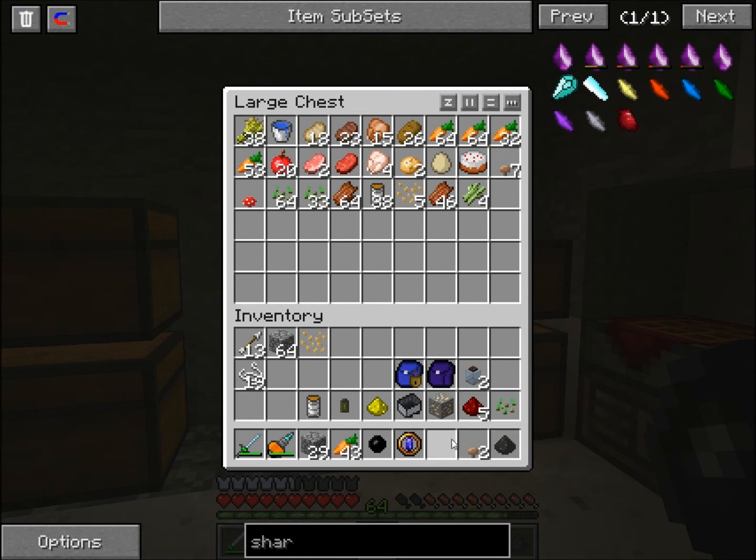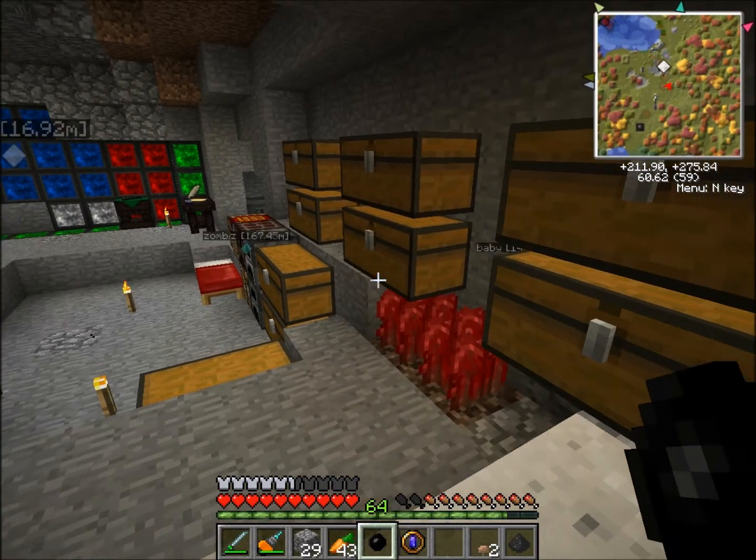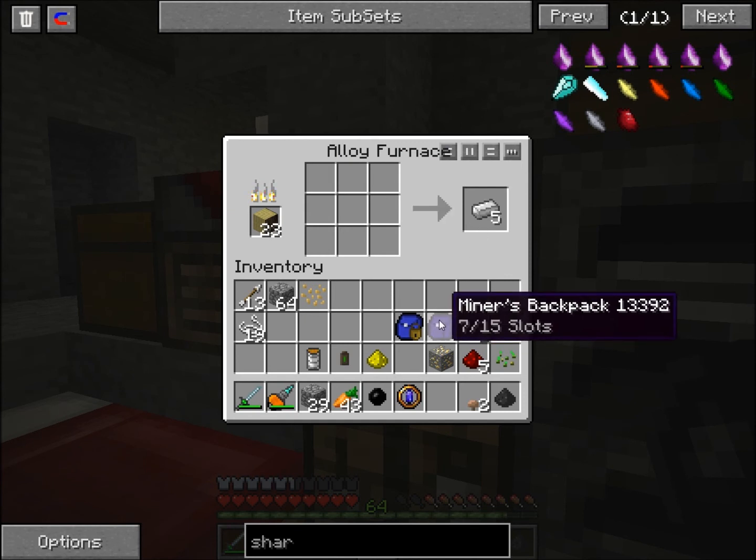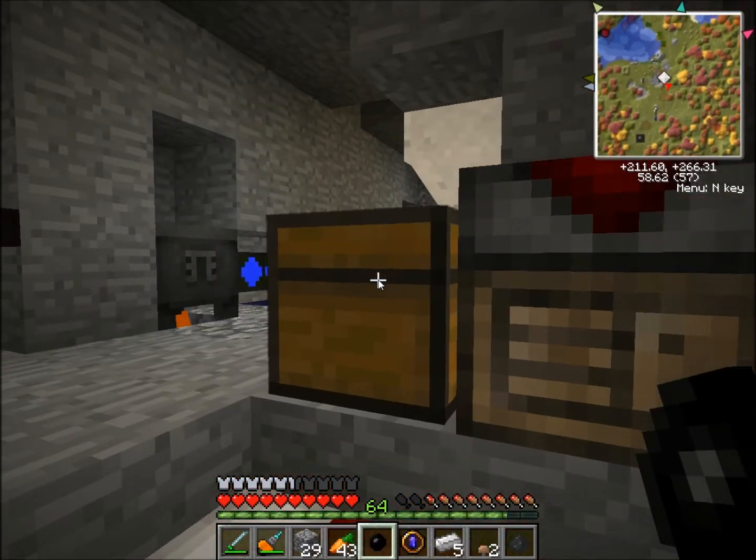I'm going to show you what I was talking about with the minecarts. Whenever you smelt a minecart in an alloy furnace, you get five iron — bam, just like that. Pretty simple, easy way to get iron.